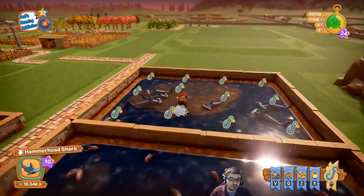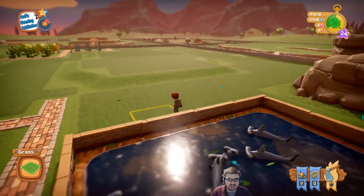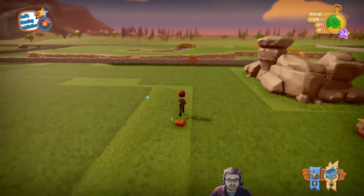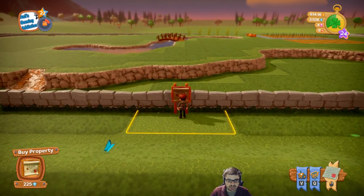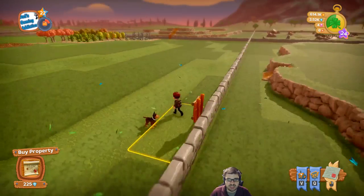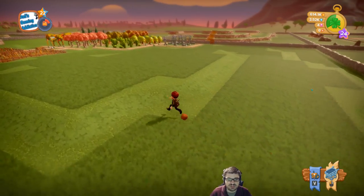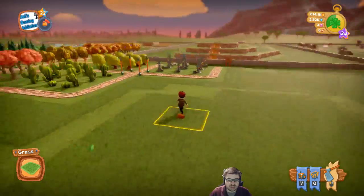If you happen to run out of room on your farm, you can unlock new areas too — you spend money to do that. There's a little bulletin board over here — if you go over to it, you'll see what you need. Buy property: 225 gems. I've got 2.52k, so I've got enough — I just don't need the extra room right now.